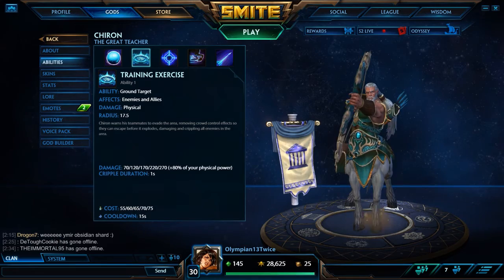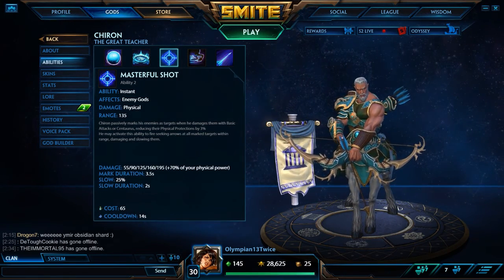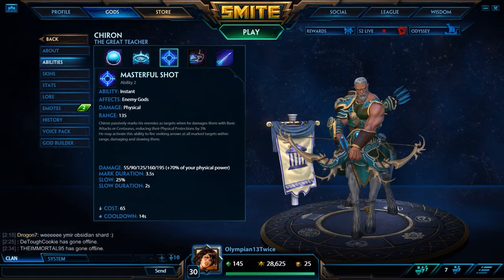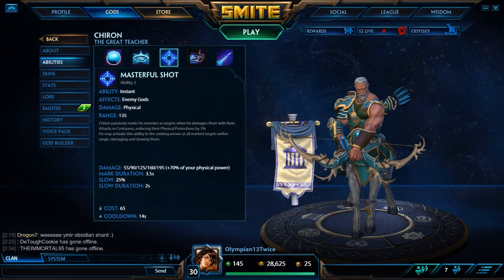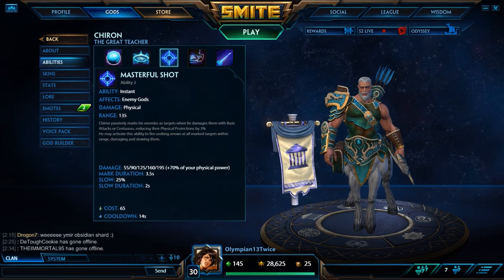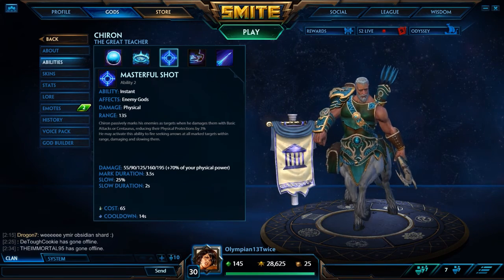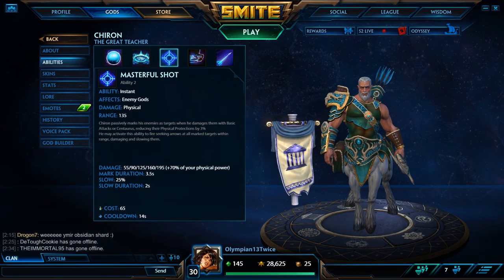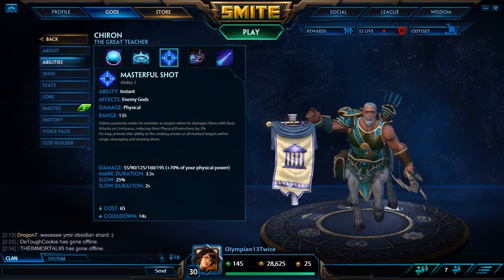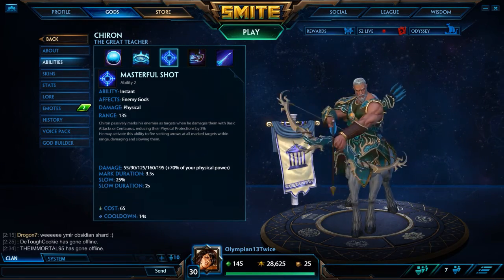His next ability, number two, is Masterful Shot, which says Chiron passively marks his enemies as targets when he damages them with basic attacks or with his ult Centaurus, reducing their physical protection by 3%. He may activate this ability to fire seeking arrows at all marked targets within range, damaging and slowing them. This is really good because it slows them — if you want to catch up to an enemy you can use Masterful Shot to slow them down. It also reduces their physical protections; it's not too much at 3% but it will help you a lot during team fights.